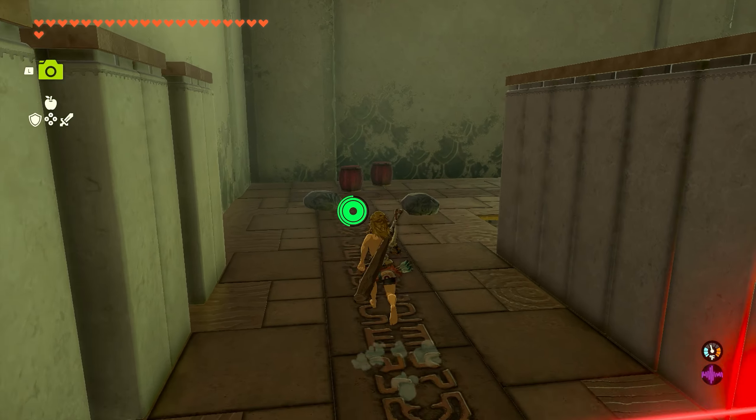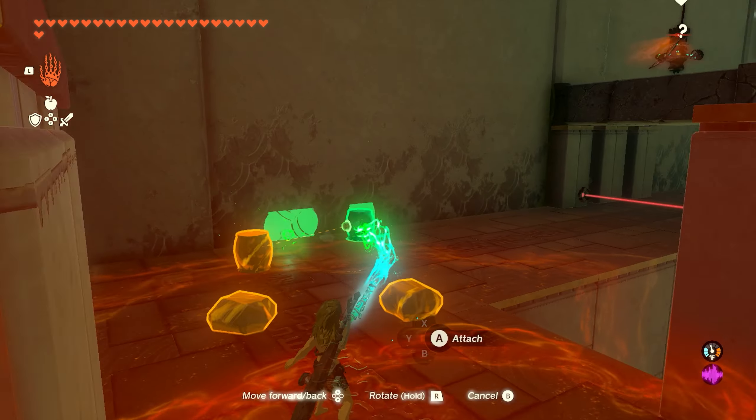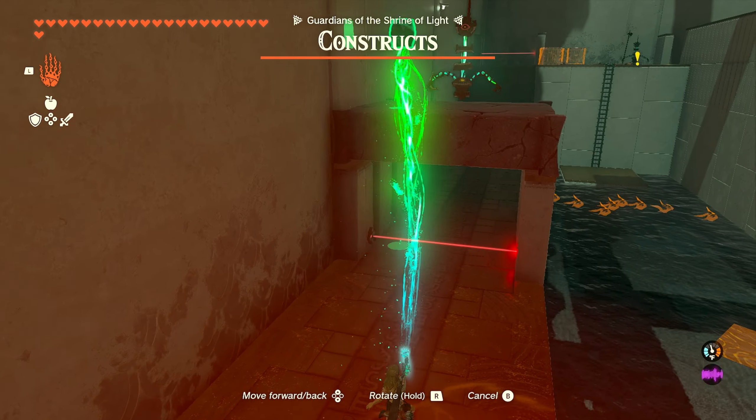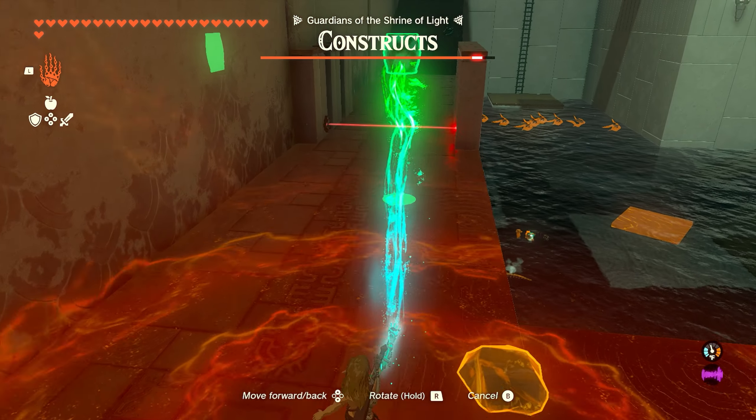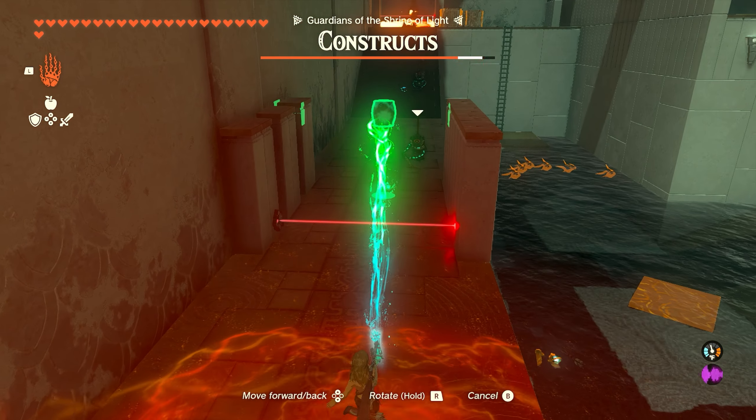We're going to work our way to the left side, and over here we're kind of going to cheat a little bit. We've got two explosive barrels that we're just going to use to take out some of these constructs. We'll drop one on the enemy on the top there, knock him into the water, then a couple more will come down.